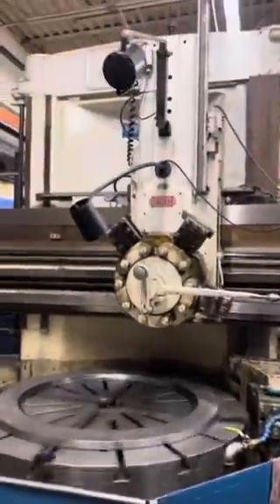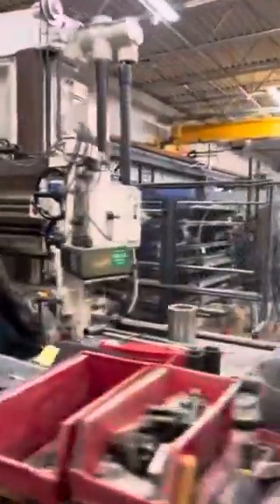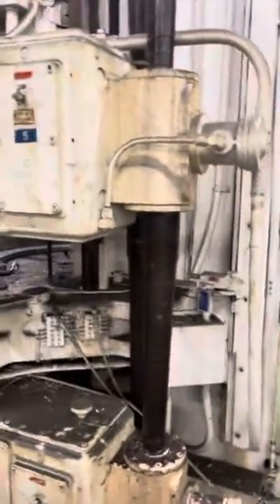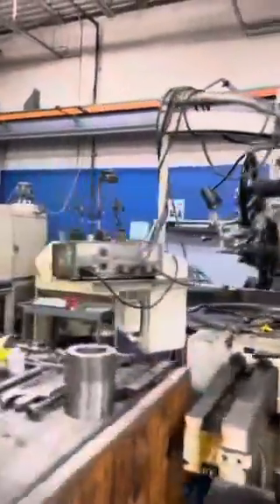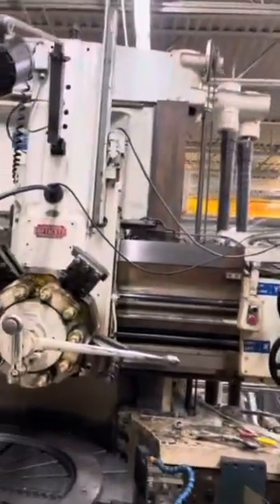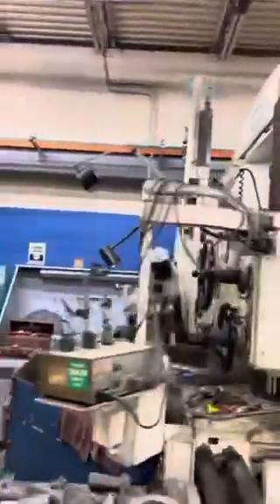I'll walk around back for you. We're getting a little under. You can see here that there's no scoring at all on the ground. Here are the upper — this is the place of the beam. In the back you can see flaky underhand itself.